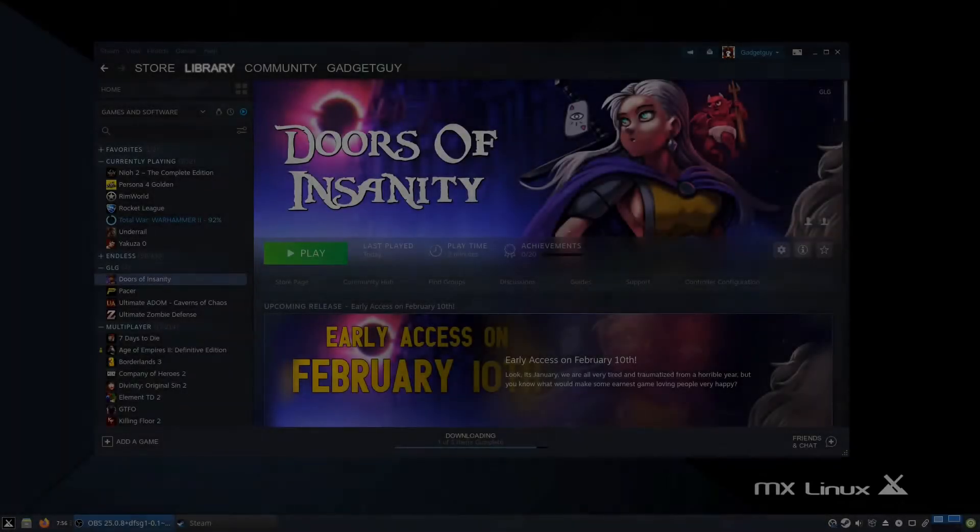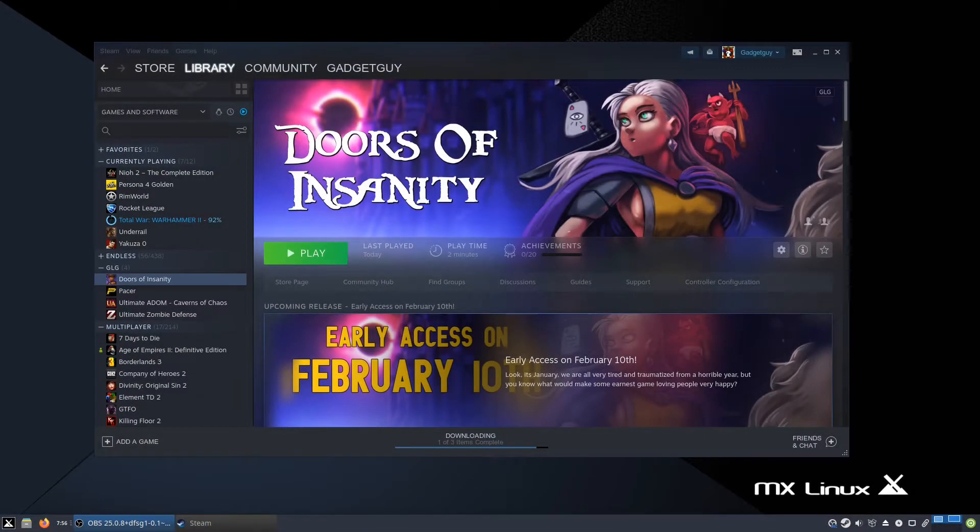Hello everyone, this is Gaming on Linux Guide, and today I have for you one of my favorite genre games, which is a card deck builder roguelike called Doors of Insanity. This is a penguin preview, which means this is an unreleased game and the developers were kind enough to send me a key so that I could show it off.